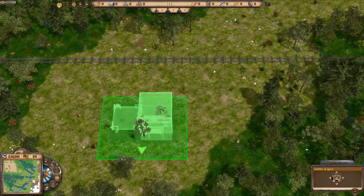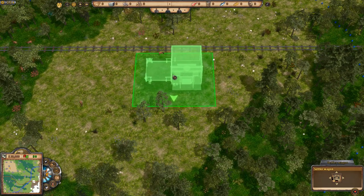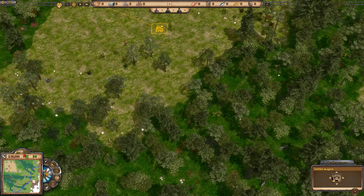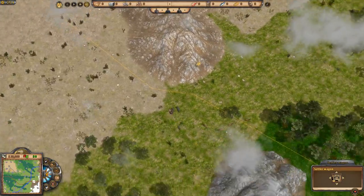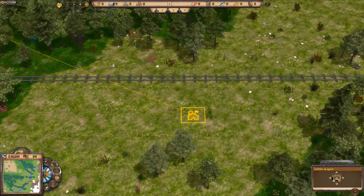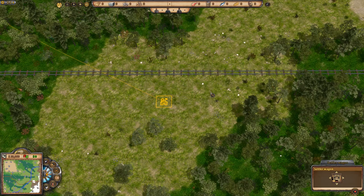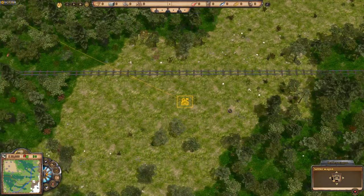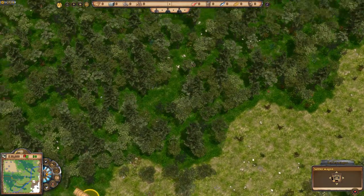I'm going to click on this icon and place our town hall just in front of the railway line, so the main street will go along here. Let's speed things up to get the settler wagon — it's got a long way to go. The main street is going to be down here.